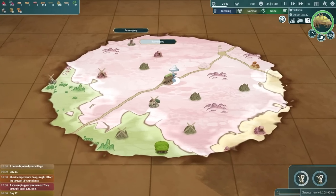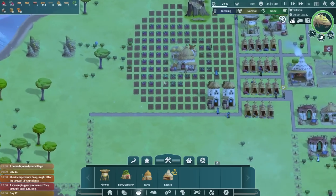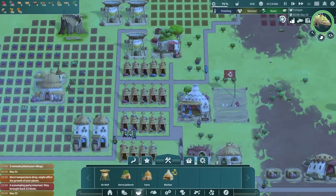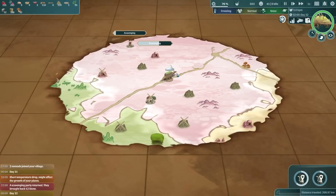It's snowing everywhere. If we head over to our beet farm you can see the temperature - we're at 60% growth because they're all freezing. Basically things are going to take a lot longer to grow in this cold snap. Thankfully it's not going to last long - we're pretty much out the other side already.